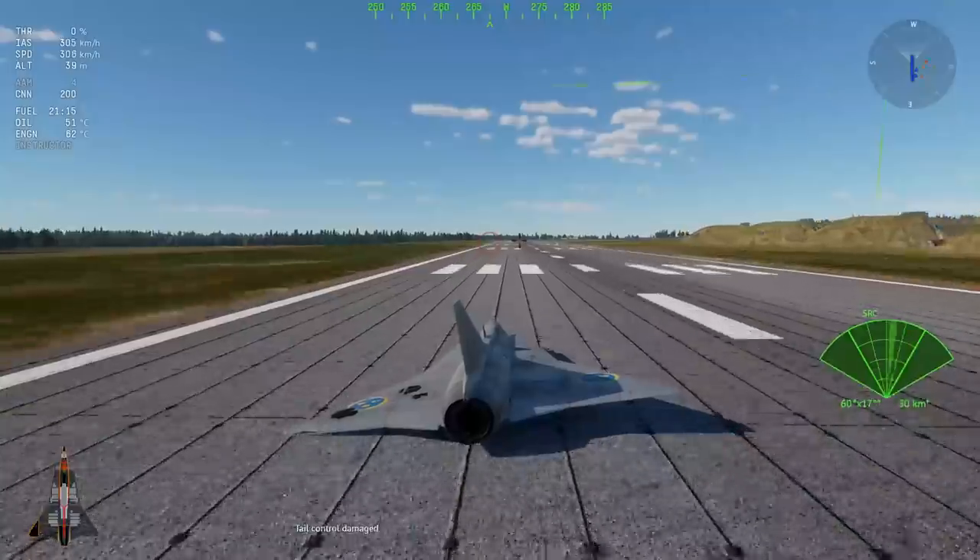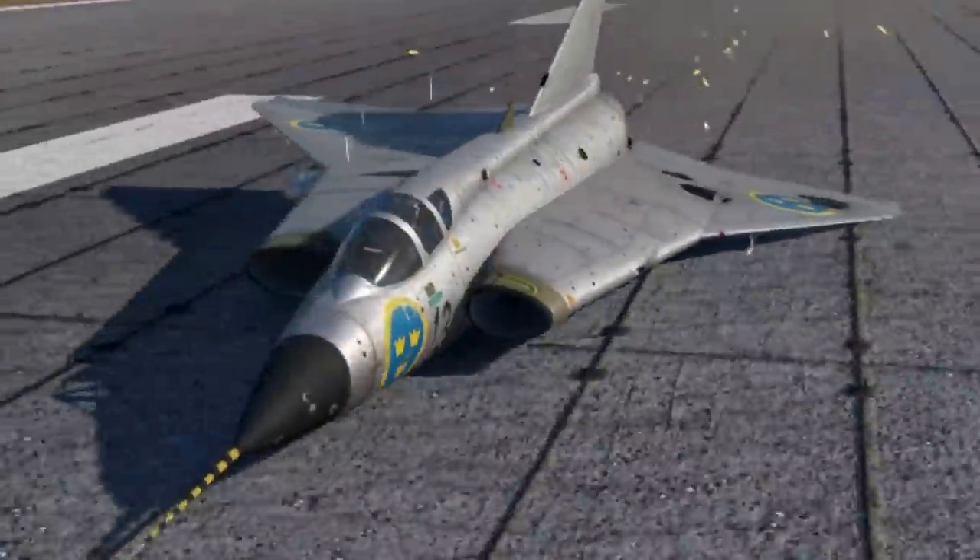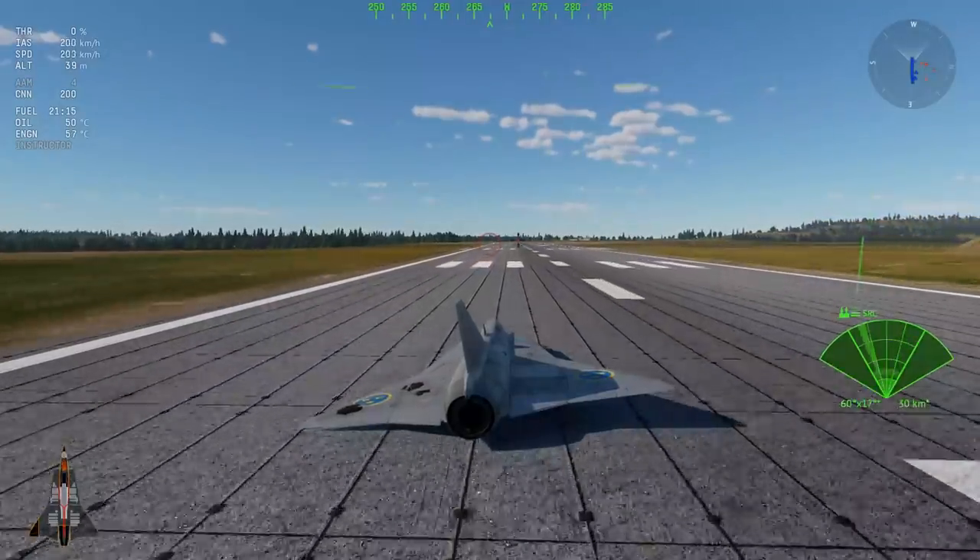Belly landing aircraft now creates sparks as your aircraft horrifically scrapes down the runway, and there's also a sound effect to go alongside it.